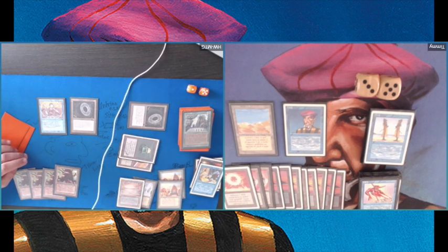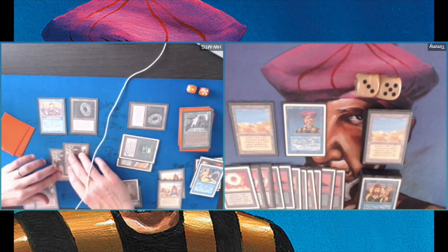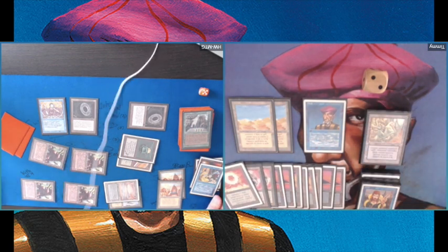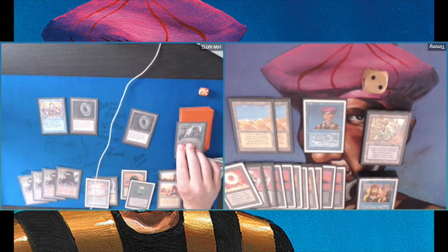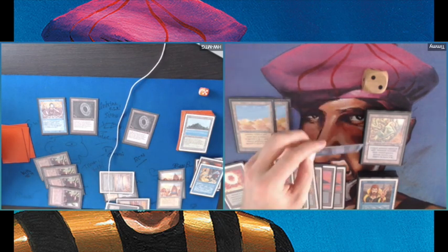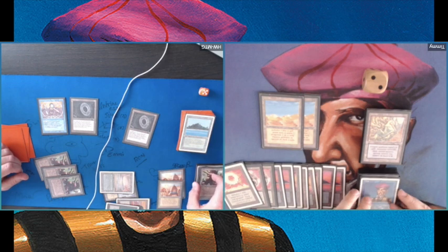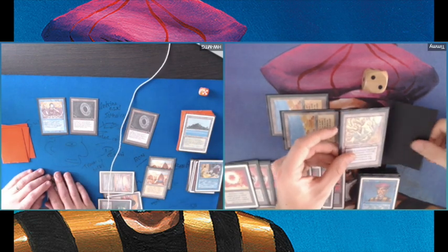I probably also boarded out my Control Magics, but then he boarded in his Control Magics — so maybe I should have kept mine in, so when he Control Magics my creature I could Control Magic it back. Anyway, I'm on 2 life. There's a Maze of Ith — I still play with a few. But this is the last game. He's winning now with his four Mishra's Factories — drawing all four, that's pretty lucky. At least I got him to 5 and the second game was a bit closer. My deck is just not strong enough yet. I block and deal some damage but it's not going to save me.